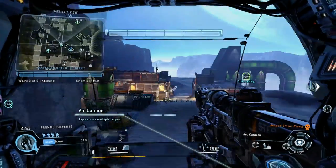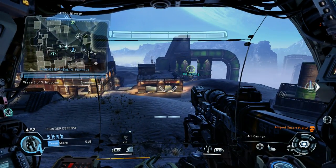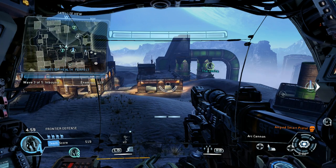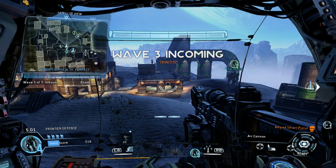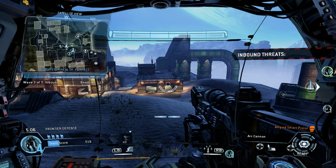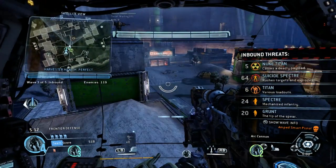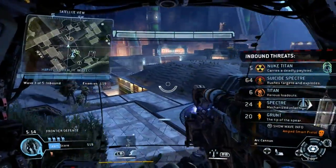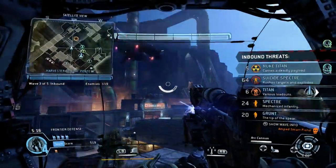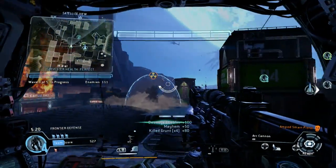Control transferring to pilot. Team, new wave heading your way. They've got nuke Titans — keep them away from the Harvester. They'll rush it and try to detonate.